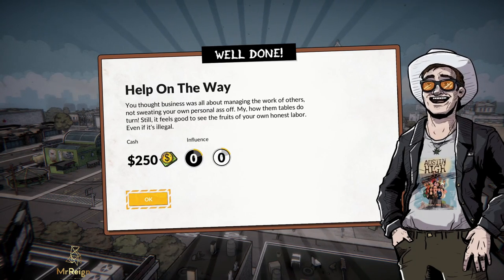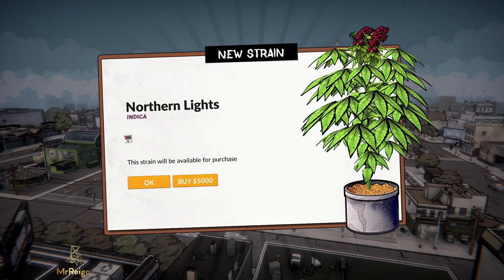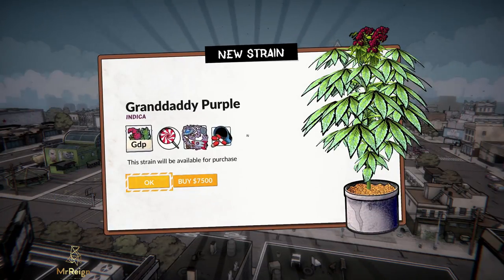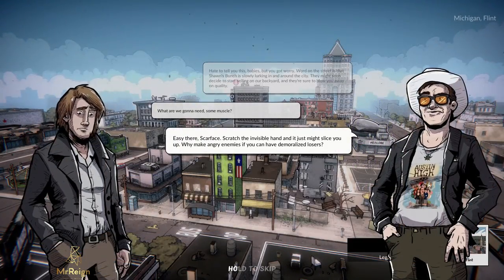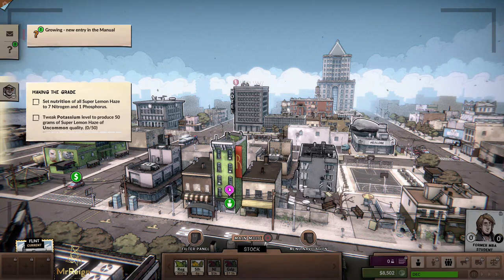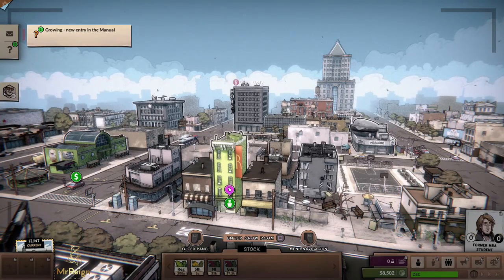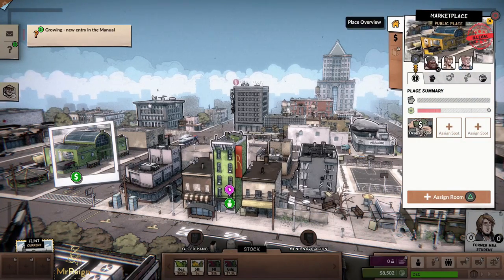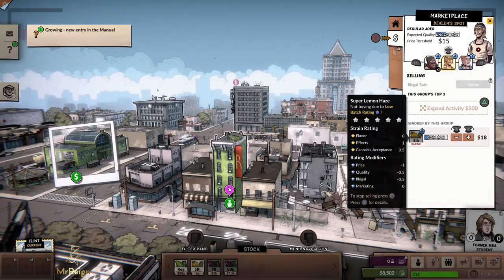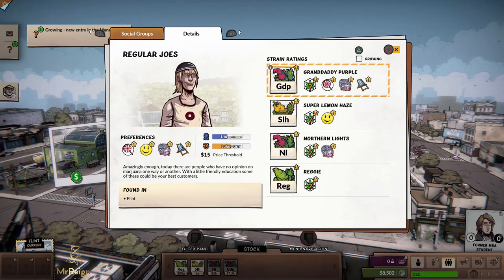A new strain unlocked — Northern Lights. That costs $5,000. Also Grand Daddy Purple unlocked — this explains the competition, something you can look at. We now have NL and GDP at the bottom of the screen. Going to the marketplace — the Vagrants will always want the Reggie. Looking at the average Joes, pushing the L button tells you what they like: Granddaddy Purple. So there is a market for Granddaddy Purple.